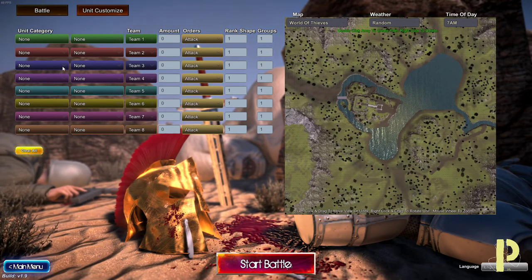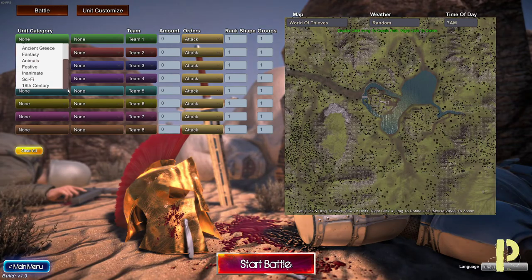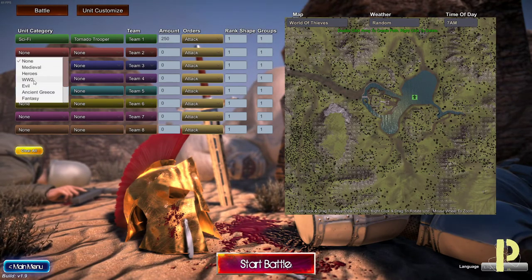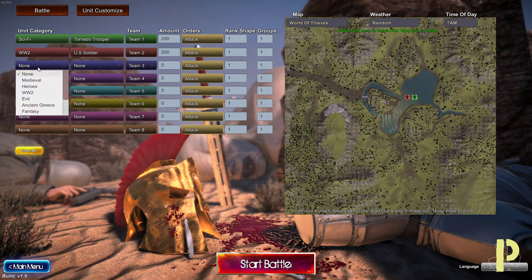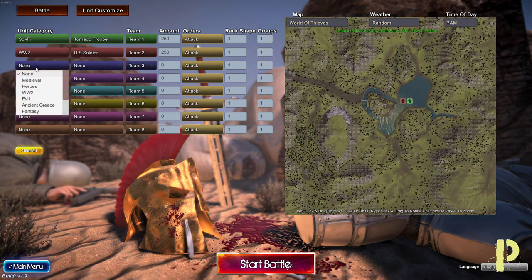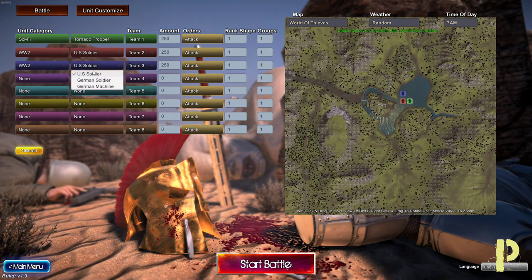Let's try Sandbox. Unit Category — Ancient Greece. Let's do Sci-Fi. Mechwalker, Tornado Trooper. Let's do World War II as well. What kind of soldiers do we have? German. Let's do both — German Machine.